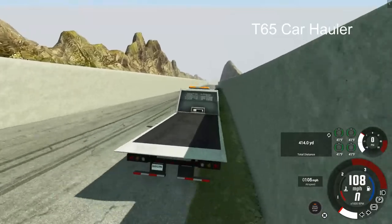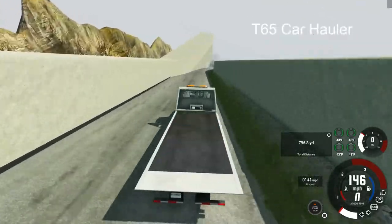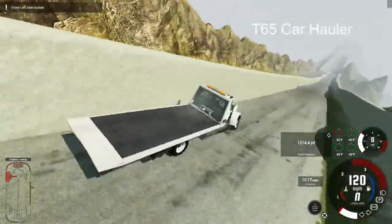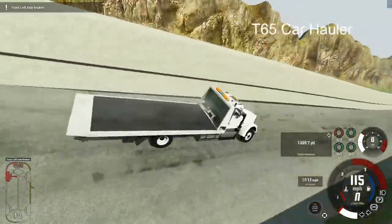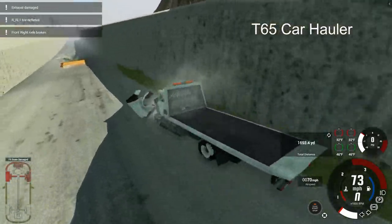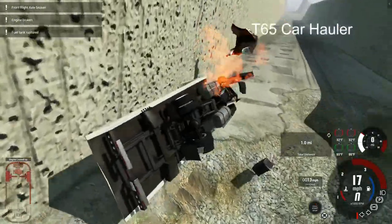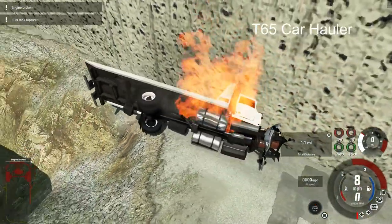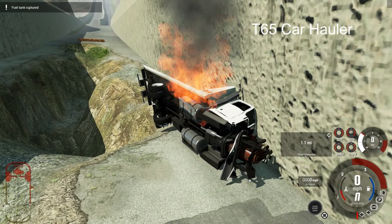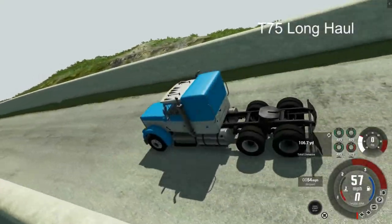Up next, we've got the T-65 car hauler — and maybe I should have put a car on the back of it just for fun. Rubbing the edges, bouncing around. Look at the front end crumpled up there on the driver's side. That curve right there sending the truck flying into the wall — it is going to attempt to get past the second checkpoint. Unfortunately, all of the momentum is sucked out of it and it is coming to rest on fire in the middle of checkpoint two.